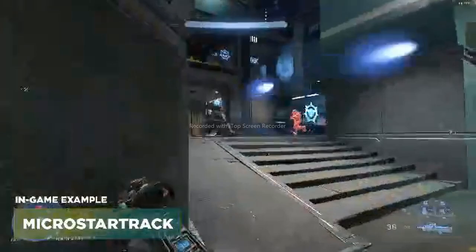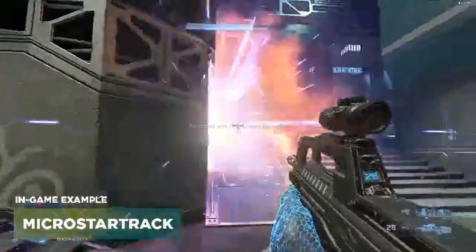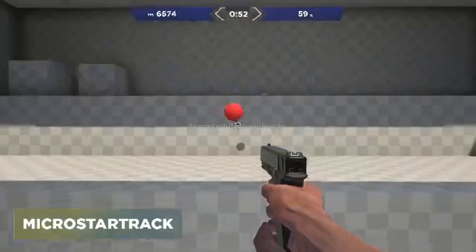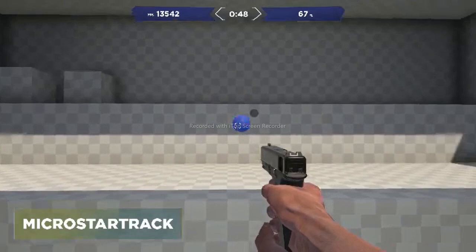The third task is Micro Star Track. This is going to be for those situations where you barely need to move your crosshair — for those straight battles, and when the target's jumping up in the air, you're tracking in a star pattern. What you're going to do here is really focus on your fingers and get those warmed up.